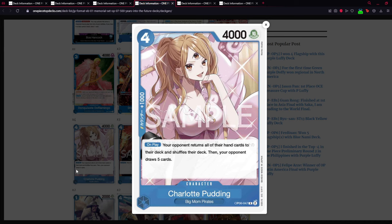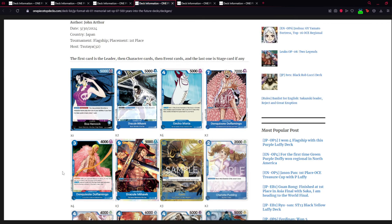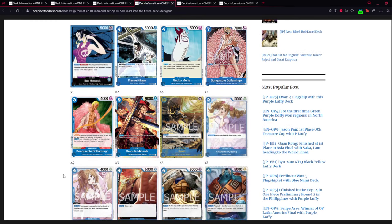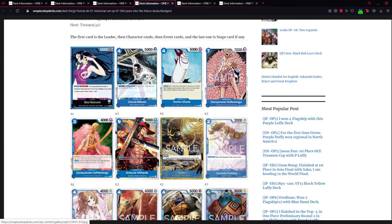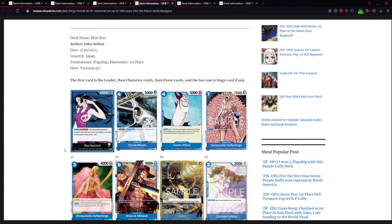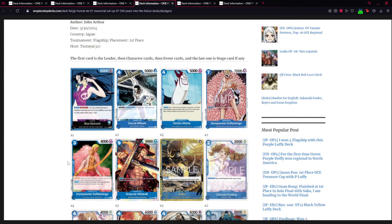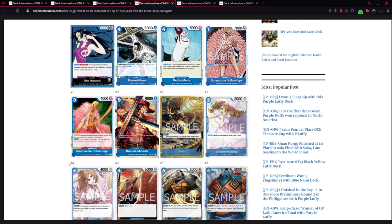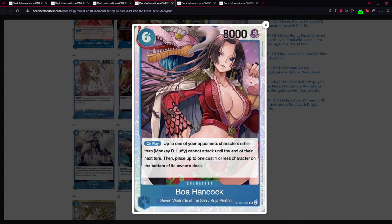This Pudding makes your opponent return all of their hand cards to the deck, shuffle, then draw five new cards — a hand destroyer. Against another blue or green deck this is terrifying for the enemy. We're also running the nine-cost Mihawk for bottom-decking something insane, and seven-cost Doflamingo to return something bad from the enemy. This is a solid blue deck — you're returning or bottom-decking threats, drawing cards, putting big bodies on field, and just doing blue things.